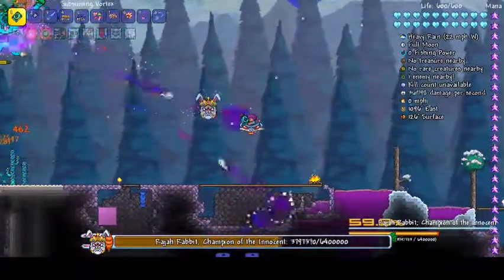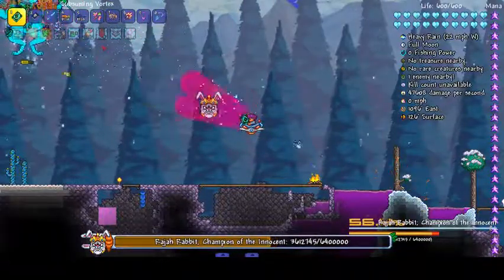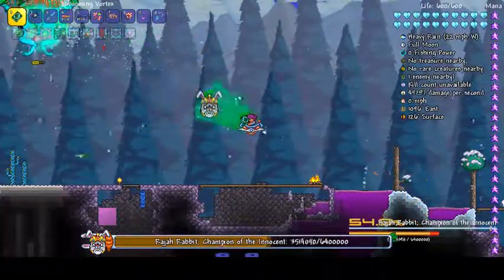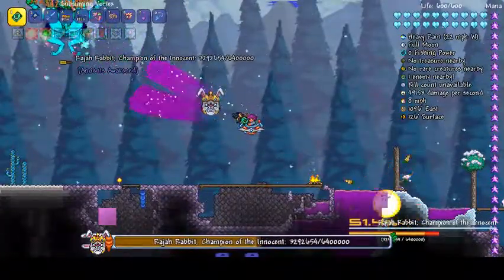Let's use the Subsuming Vortex for a bit — I think this is the most damaging weapon we've got. It does more than the Satisfire. Calamity's weapons are insane, but then again the ones from my mod are also pretty insane — they're called OP.